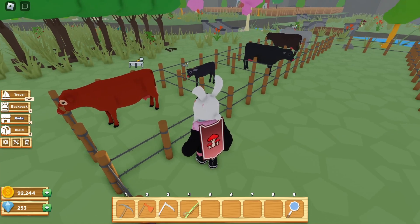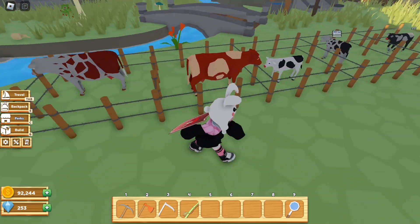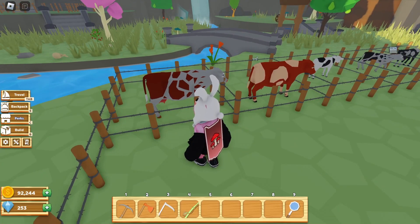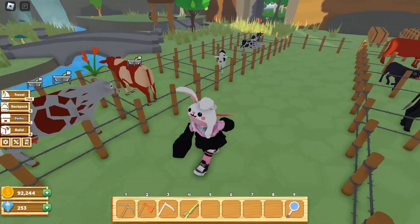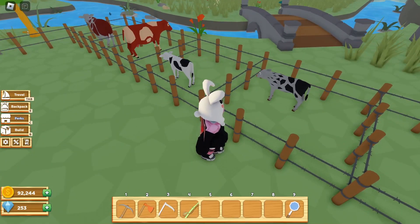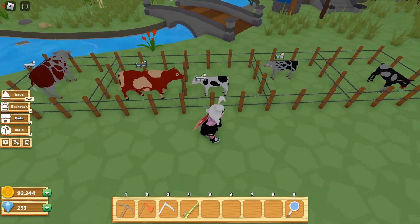These two new cows are going to help you with breeding all the rest. Next you're going to get one of these: the Irishire — I'm not sure how to say it — which you get by breeding a White and Brown cow together. The other cow you will be able to get is the Blarkop cow, which you get by breeding White and Charcoal together. Once you have these two cows, you should be able to get the rest.